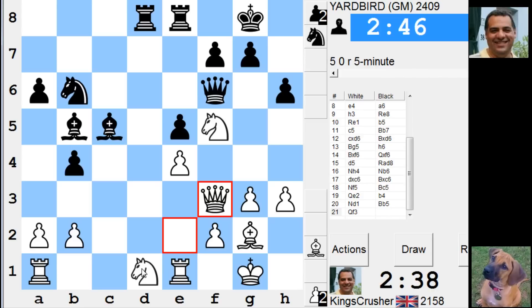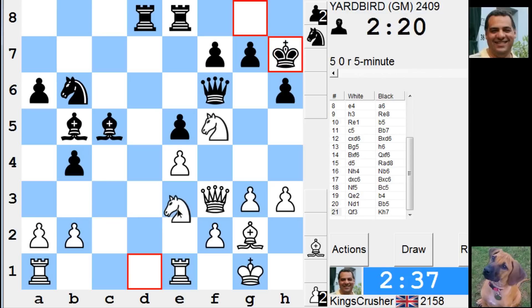Ng4 here — Ne3 to g4. Bishop f1 is an idea to try and get rid of that, and torture this poor b-pawn over here. I think this Ne3 for Ng4 is tempting. So Nd3 to g4. Now g6 is annoying with that pin. What do I do with g6? I don't know.